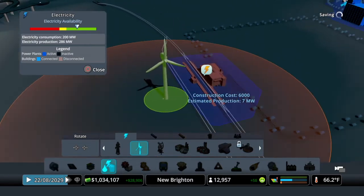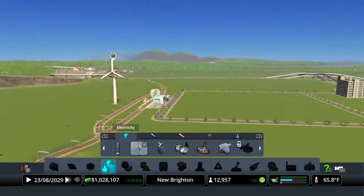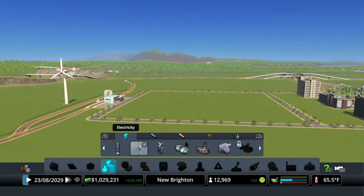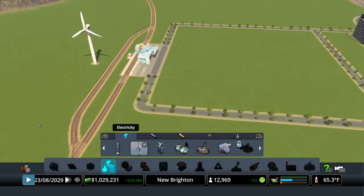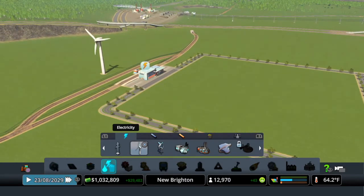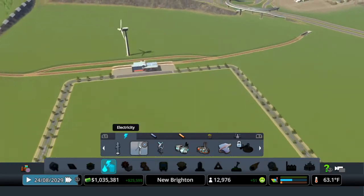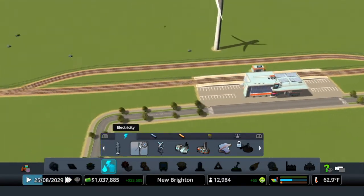I think I might use a wind turbine for the power. Let's put it on three speed and just make sure everything runs. There we go — everything seems to be hooked up. We haven't done any decorating or anything right now.